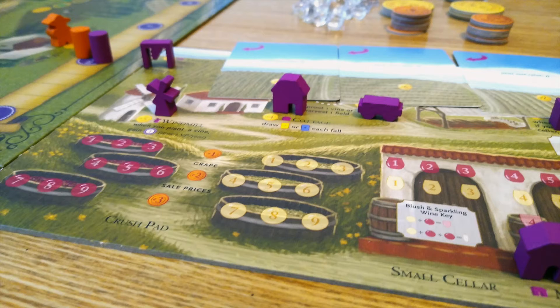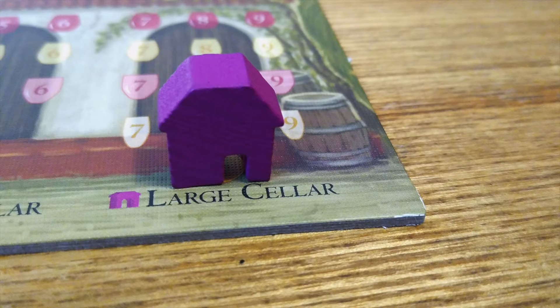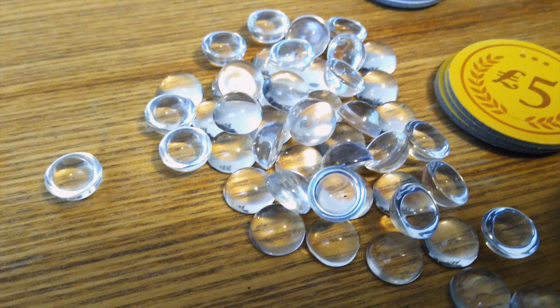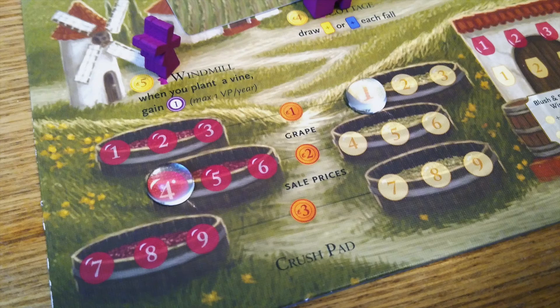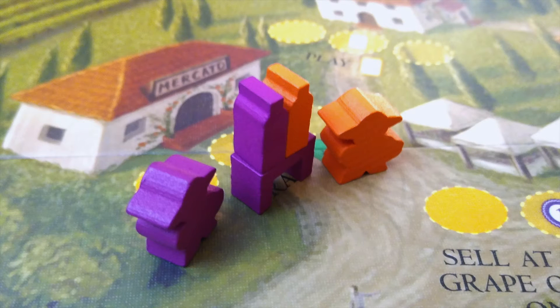The only slight qualm is that a few of the buildings look a bit too similar, but because the buildings are placed on specific slots on the player board, even if you happen to put a cottage on the spot for the large cellar, it's not really going to make a difference. Maybe the smartest touch of the whole thing is the grapes, which are simple glass beads. At first this doesn't look like much, but once you realize that the transparency lets you see the value underneath, you really appreciate the cleverness of this touch. The whole package has that little extra bit of sophistication that welcomes new players and looks great on the table, and it certainly helps that it all pairs so well with a drink.